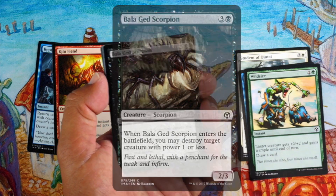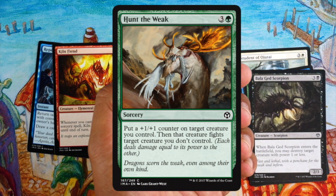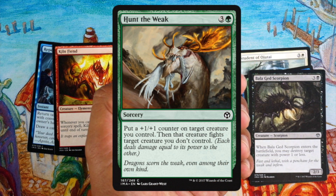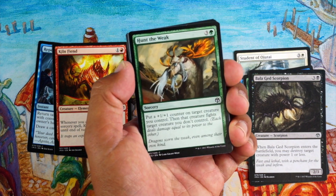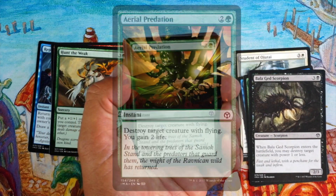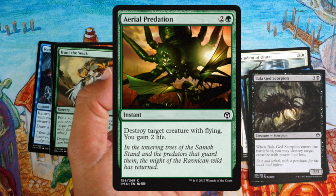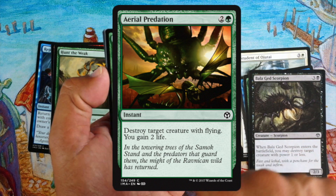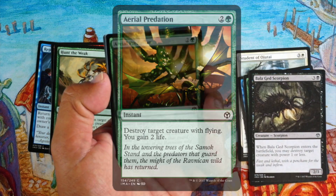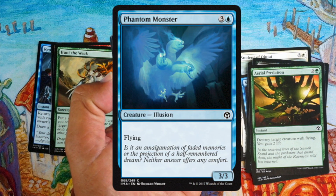Hunt the Weak — green removal, very good. It pumps your creature and kills theirs while you attack for more damage. There's also a plus-one, plus-one counter theme in this set, so I really like this card. Burial Predation — a sideboard card, and even then it's fine. Phantom Monster — four mana, 4/3 with flying: that's a hill giant with flying, somewhat playable. Definitely going to consider that.